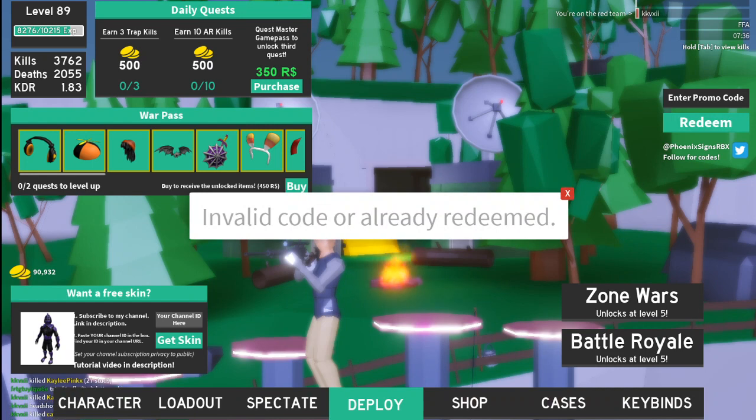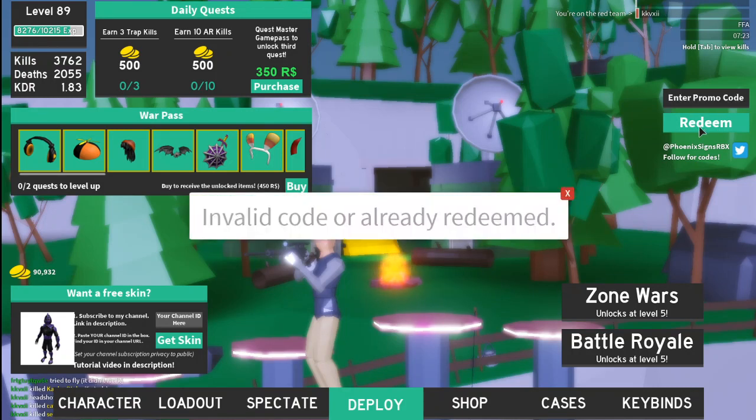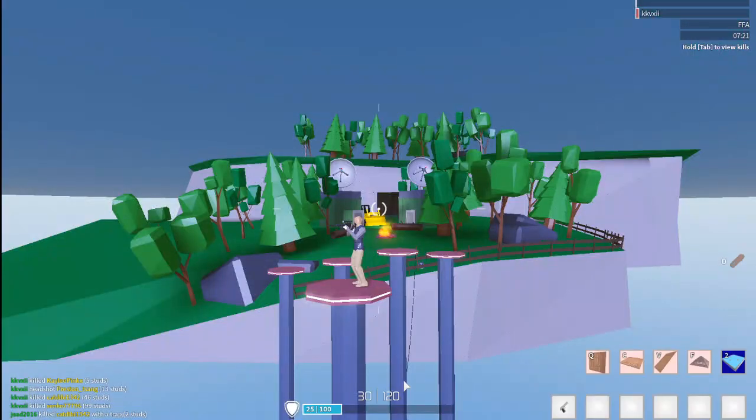The first code is 'sub' — redeem that and you get 5,000 coins. The next code is 'johi' — redeem that for another 5,000 coins. Last but not least, code 'christmas' — redeem that and you get another 5,000 coins.